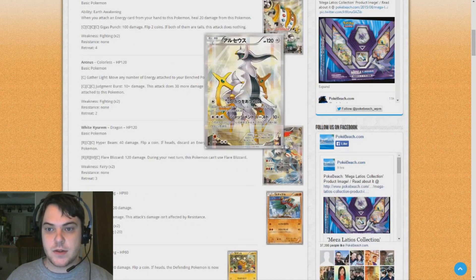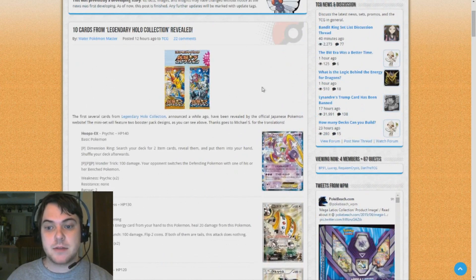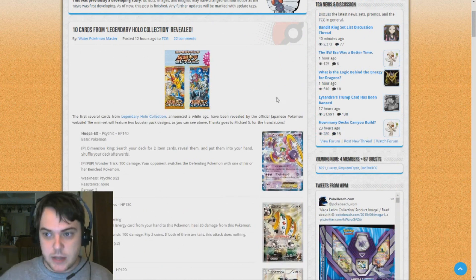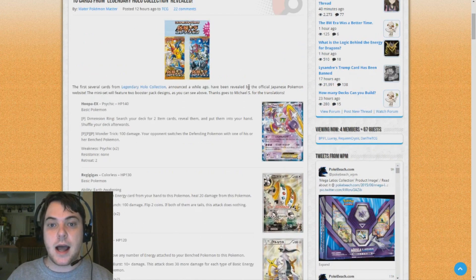Everyone's excited when there's a new Arceus card — first one in six years. This set releases in Japan in July. There's absolutely no information yet on an English release. It might be released with our Ancient Origins set as a subset, or it might be released as its own little thing like Dragon Vault. It'll be interesting to see what happens. Thank you for watching this update video, and stay tuned for more.